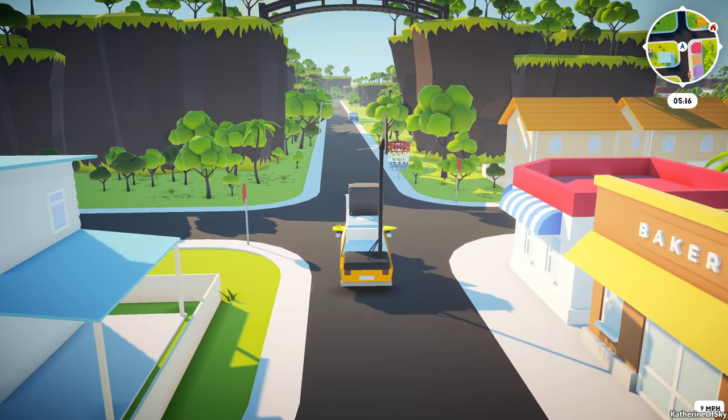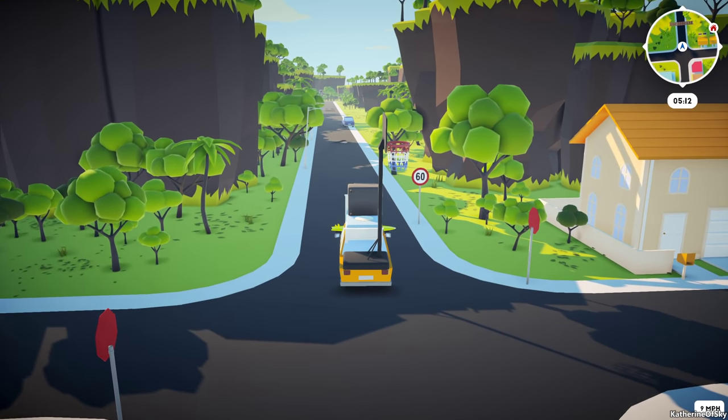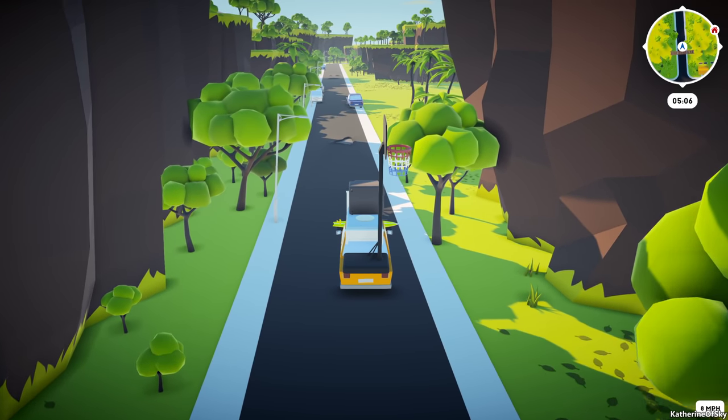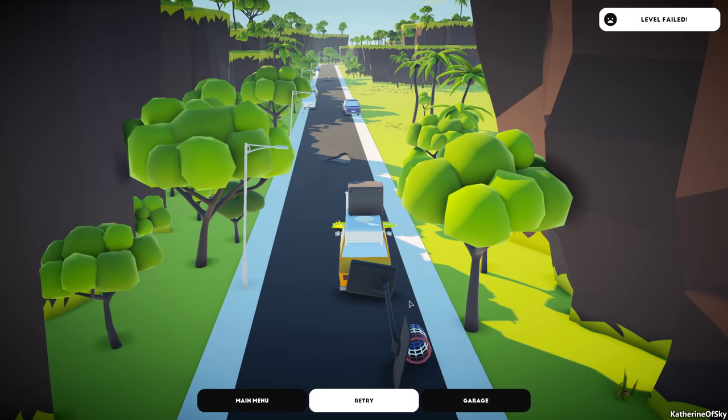There's a streetlight hanging overhead. You're not gonna get me with that thing. Nope. No siree. Oh dear — no, no, no. Okay, I can't anticipate that. I'm wondering if I should go on the grassy area. Level fail — let's try it again.